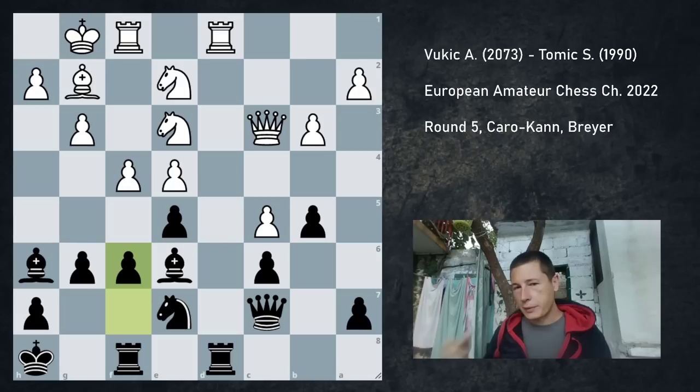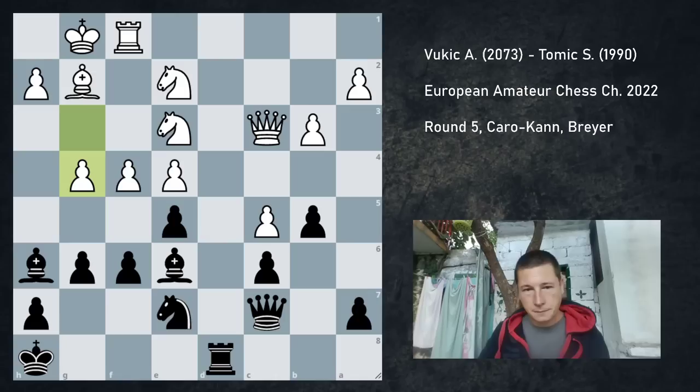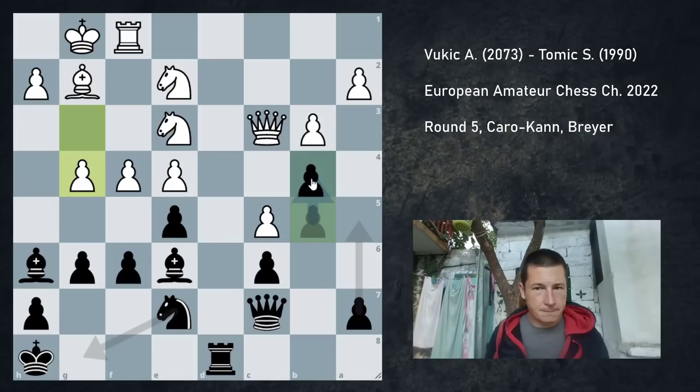At this point my opponent started attacking, and I believed I had a great position throughout the game. Suddenly I was on the defensive. I wasn't too afraid, which is uncommon for me. Usually when I'm under attack I get stressed and start playing poorly. In this game I played okay and I wasn't stressed. But when he played g4, I wanted to be white, psychologically at least. It should be a great position for black, almost winning. But it looks scary. I played bishop g7, which is a bad move.